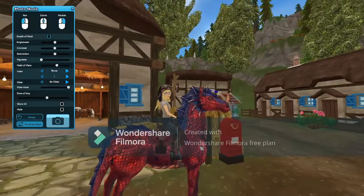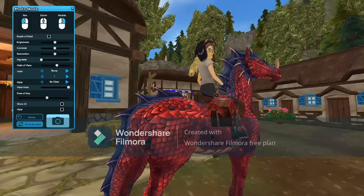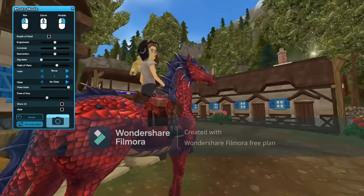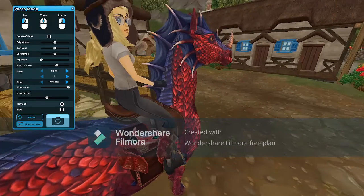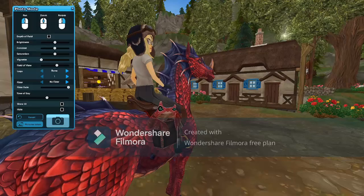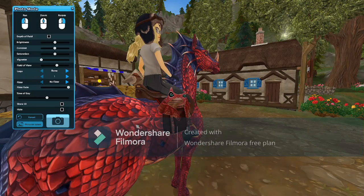Oh, it's so cute. Looks like it's smirking in that photo. So detailed. It looks just like my dragon, but like a sea creature — which, again, seahorse, but whatever. Whoa, look at those swirlies on my horse! That looks so cool. I didn't notice that at first.